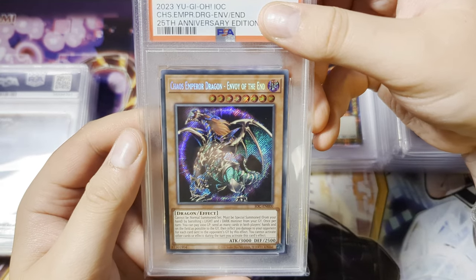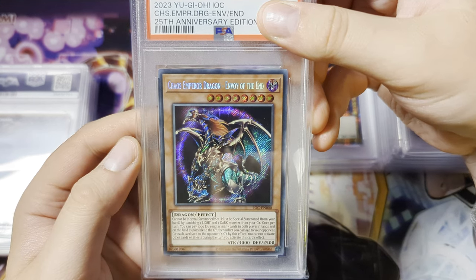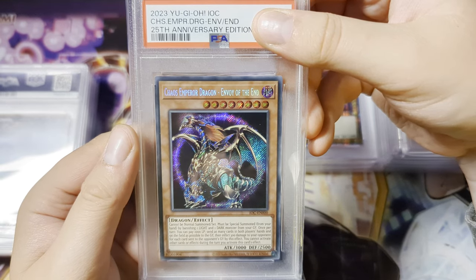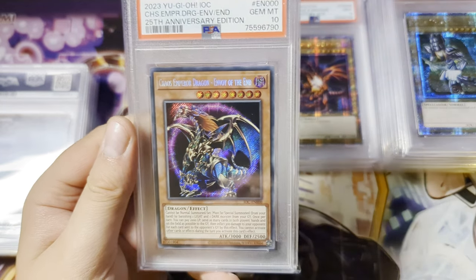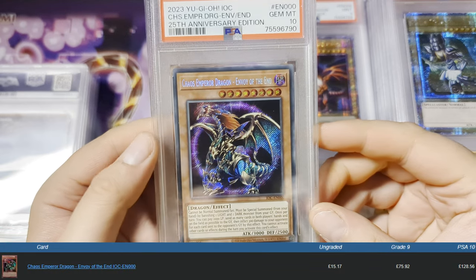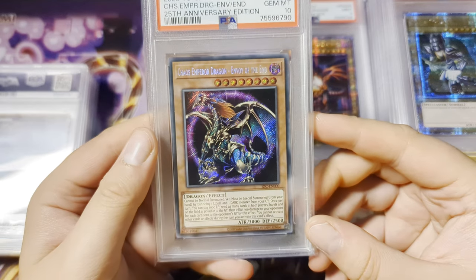We have Chaos Emperor Dragon, Envoy of the End, and we got this from what would have been Invasion of Chaos. Let's see what we can do — oh my god, I'm so happy with this. Let's go, 25th Anniversary. Oh my god, let's go. Nice pull.